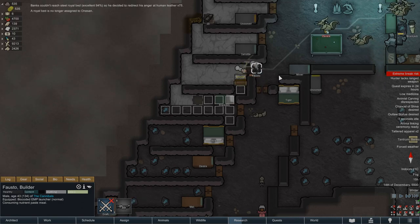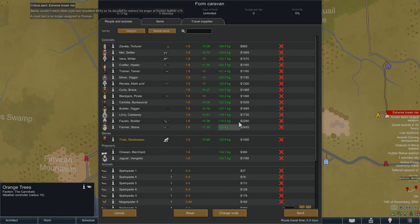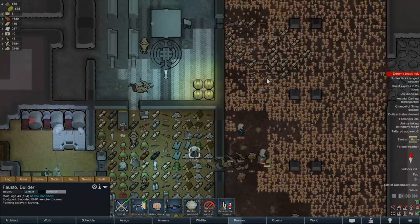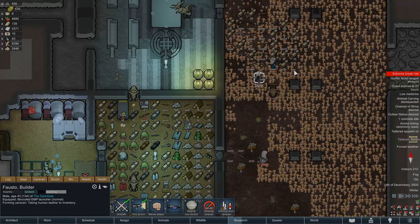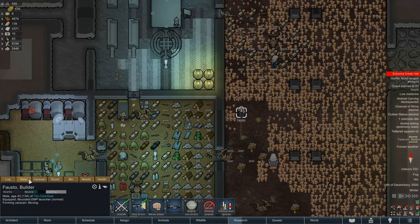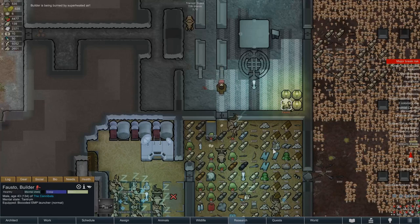When the pawn targets a stack of variable resource — in this case a stack of 75 leather — form a caravan and load most of the stack in, leaving a single unit of resource for the pawn to attack. The pawn would proceed to destroy a single unit of resource, causing a negligible loss of wealth. If instead the pawn targets a single valuable item, just load the item into the caravan. The general tantrum is much harder to deal with, so we will come back to it later.